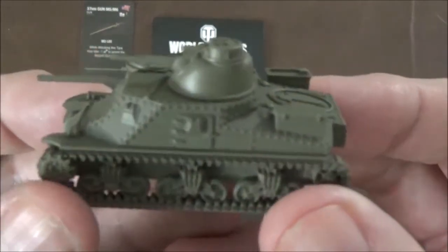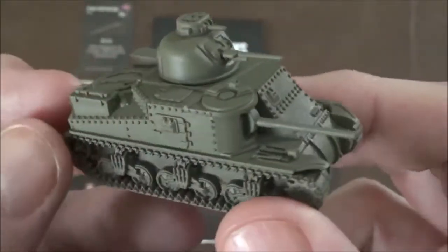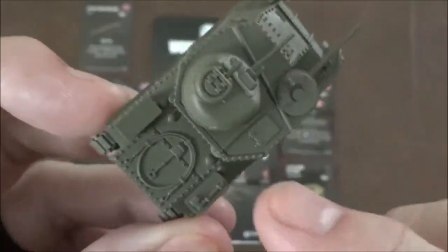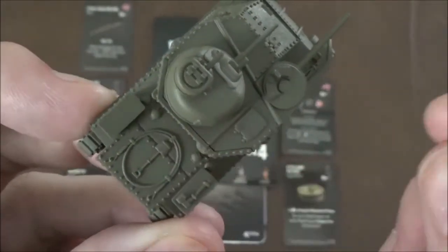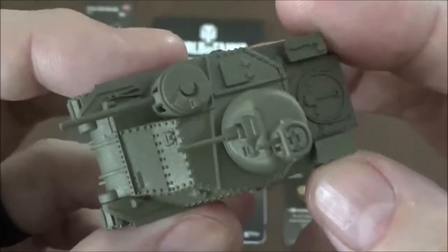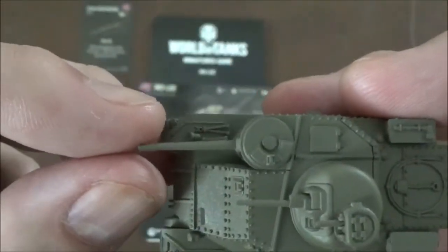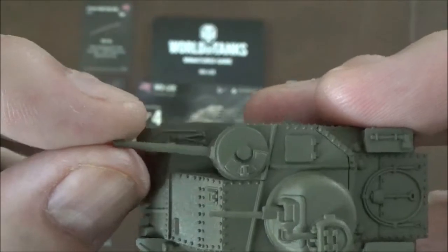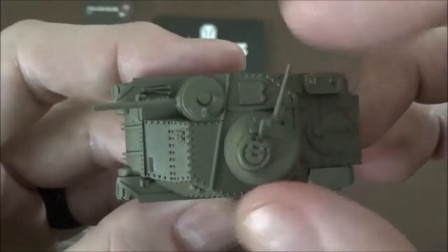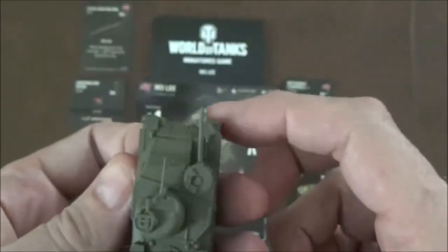Then we move on to the tank itself. I didn't have the original model to compare this to, but with all the other ones it's better assembled than I can do. There's a pretty good gap right here though, which is right where the plating meets so it might be supposed to be there. The assault gun has a little bit of articulation, but it's supposed to only fire forward anyway. And then the turret up here has a full rotating turret.